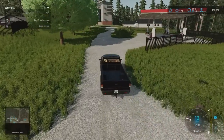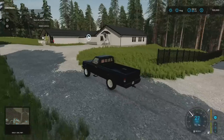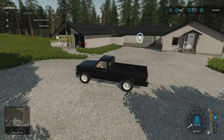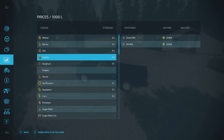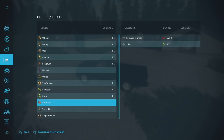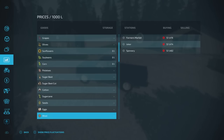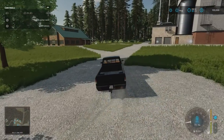We've got a gas station to our right and the Joker sell point just there — it does grapes, potatoes and things like that. If you're new to the game and not sure what a sell point takes, go down to your sell points and scroll down your crop types on the right-hand side. Joker takes grapes, potatoes, eggs, wool and a few other things. We've got a cereal factory and a farmers market just here.